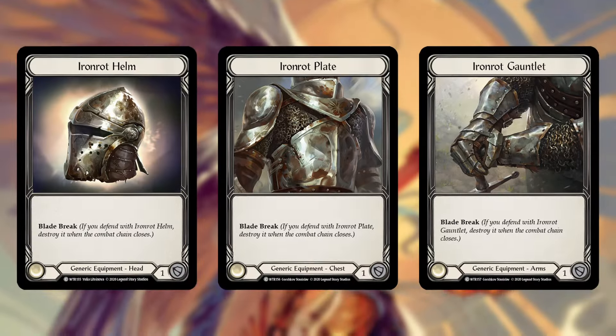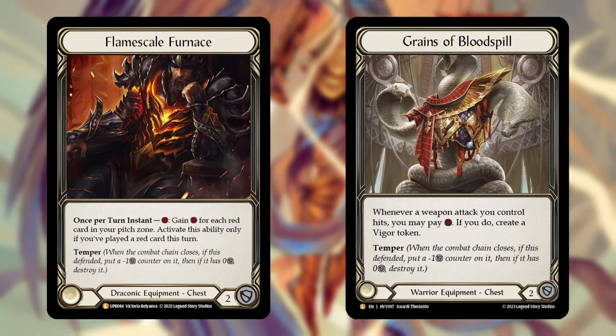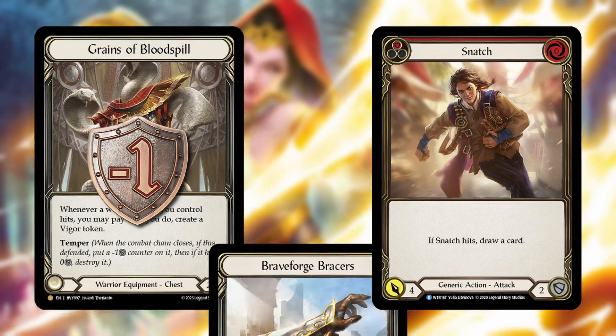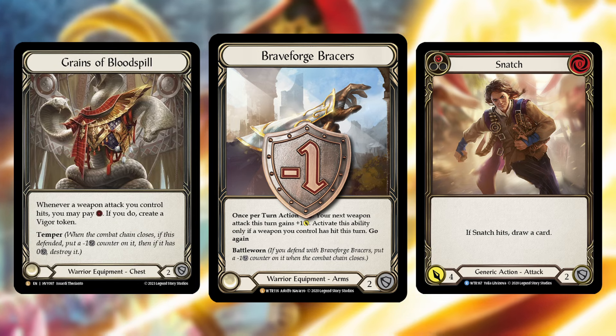Next, you should look to use either your other sticky pieces or those that only block damage. Cards like the Iron Rot set are easiest to decide when to block with, as they only serve that purpose. Even cards like Crater Fist and Knucklehead fall here, as they're usually only used for block value. After that, use your sticky Battle Worn armor like Braveforge Bracers and Scabskin Leathers, or temper armor like Flamescale Furnace and Grains of Bloodspill. If you have both, always use Battle Worn first to minimize wasted value.